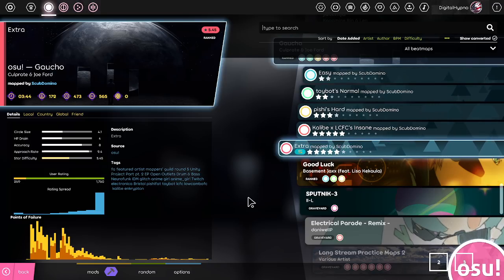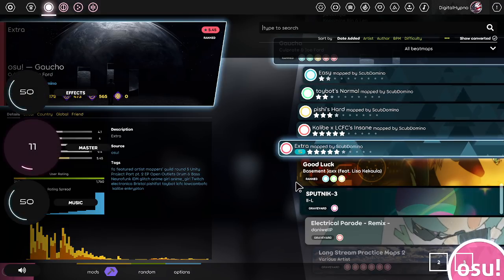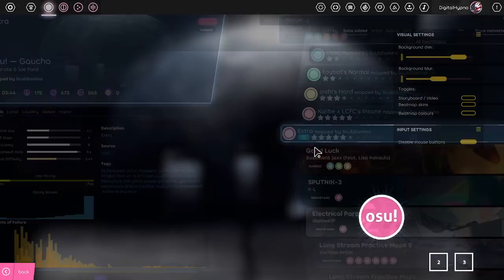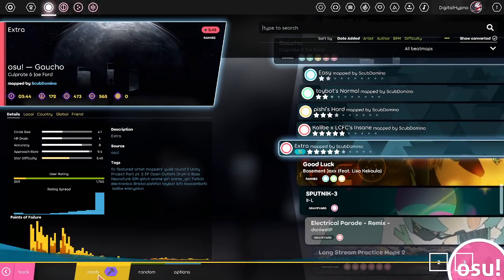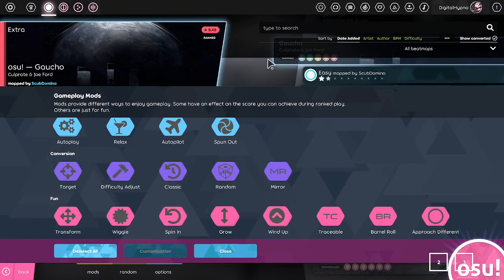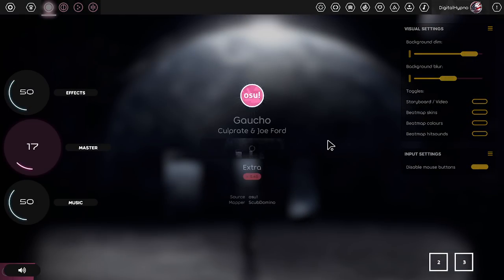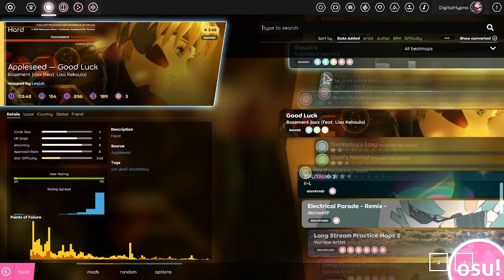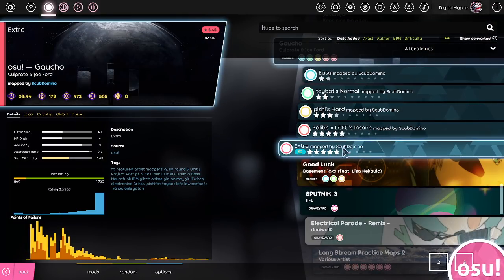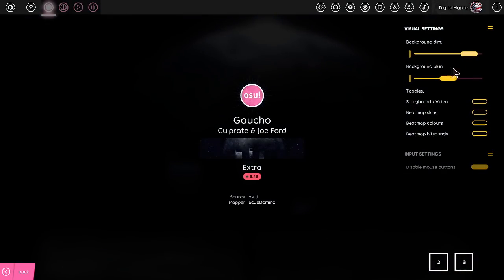Okay, let's take a look at actual gameplay — I think it's time to actually play a map. One thing that's very new to the lazer client that I think is awesome is background blur. Typically there's only background dim, but I think background blur is really, really nice because you can have a subtle background that's not intrusive. Also, while you're customizing these settings, the map will not start for you.